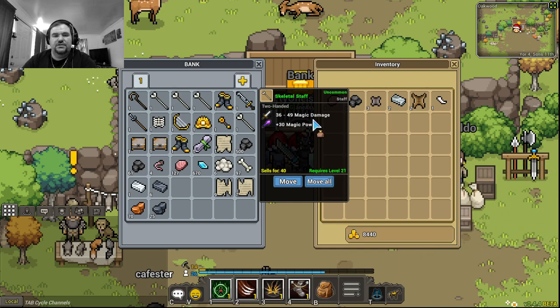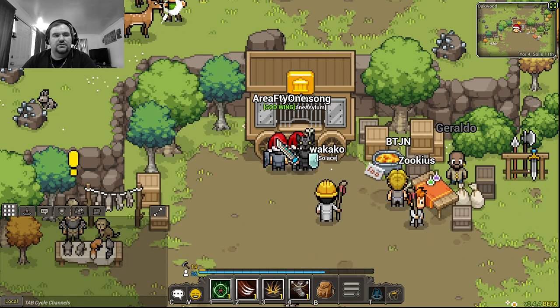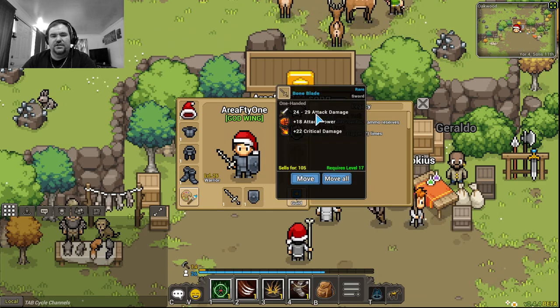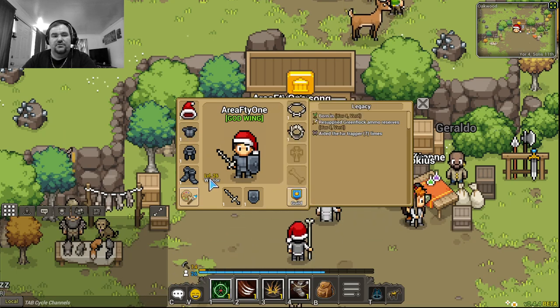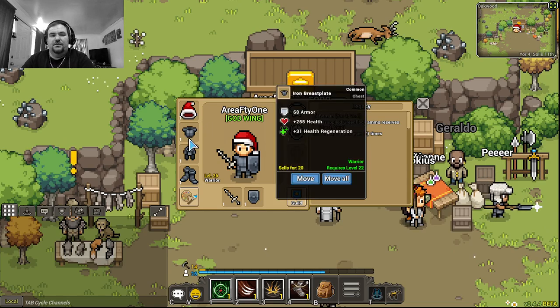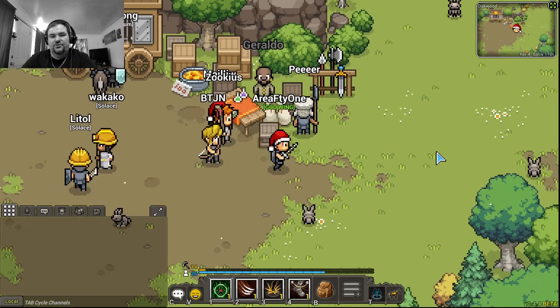One of these staffs does 36 to 49 plus 30 magic damage at level 21. Compare that to the best blade I can get right now as a warrior — only 24 to 29 attack damage. If I wasn't a warrior I could be using those other classes and dealing tons more damage. The only advantage I have is more health, but magic-class players can kill enemies before even getting hit.